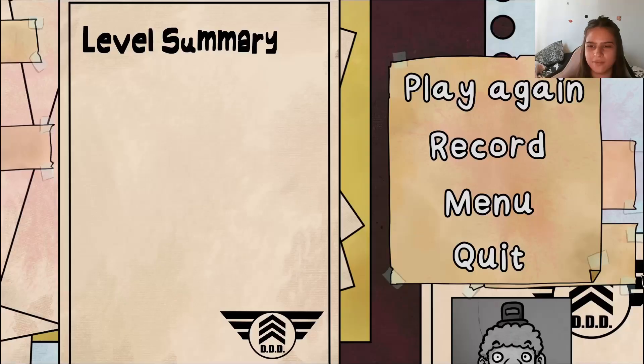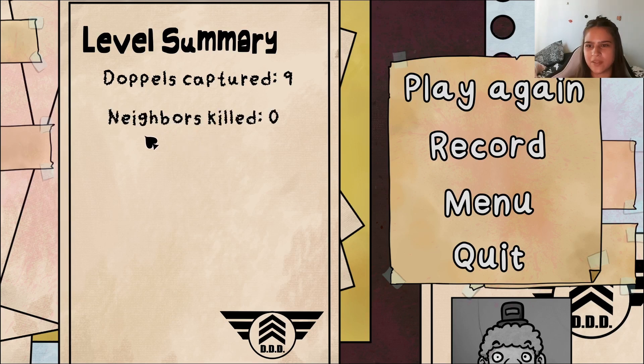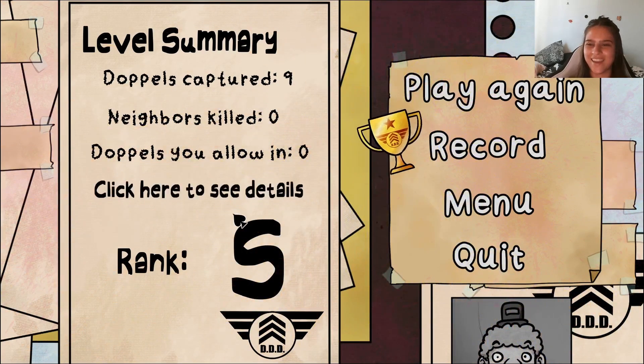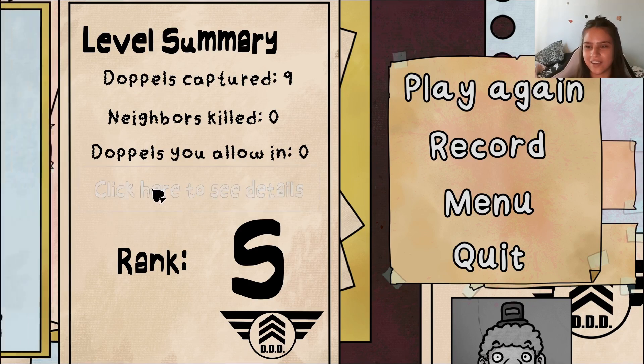Done! Level summary — doppelgangers captured: nine. Neighbors killed: zero. That's how we like it. I let zero actual residents incorrectly denied. Rank S — yeah, very nice!